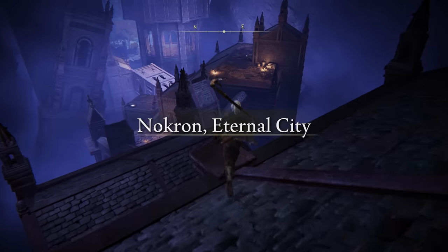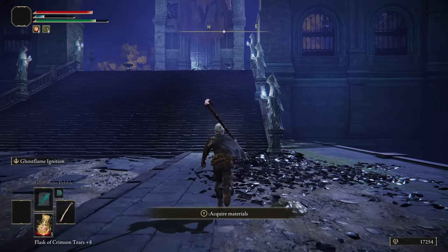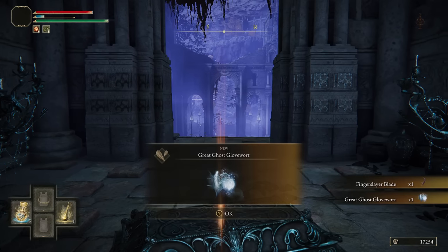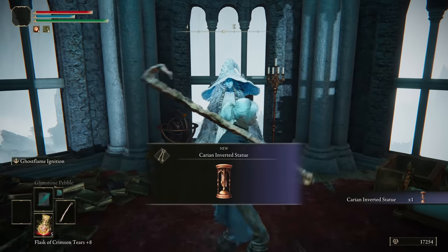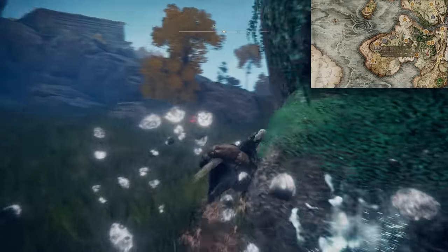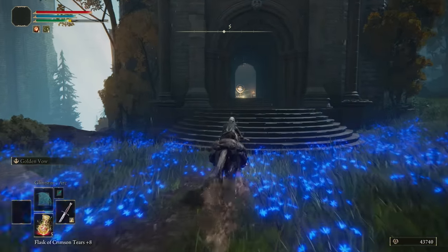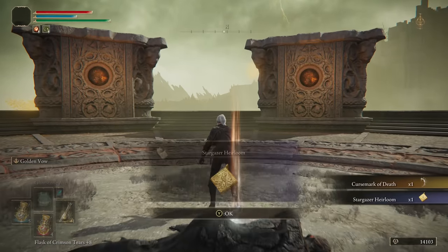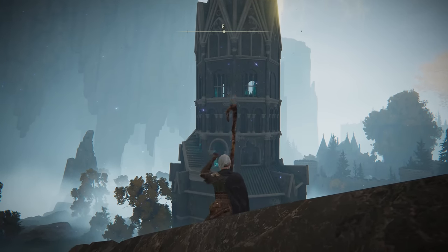Now down into Nokron. You'll get a Somber Five on the bridge, then all the way down to the Night's Sacred Ground for the Fingerslayer Blade. Back to the Walking Mausoleum in Weeping Peninsula to duplicate Radahn's Remembrance. Then into the Carian Study Hall and all the way to the top for the Int Talisman. Speak to Ranni to unlock Renna's Rise and the path to the Wing of Astel.